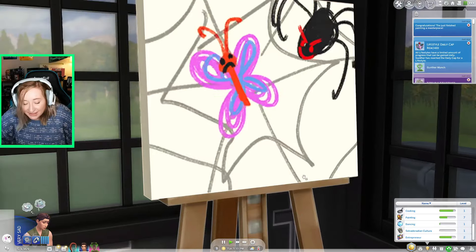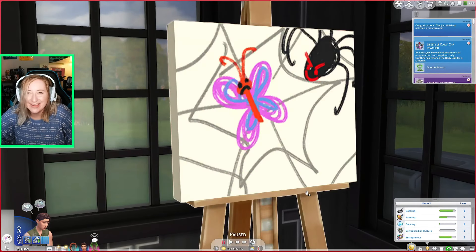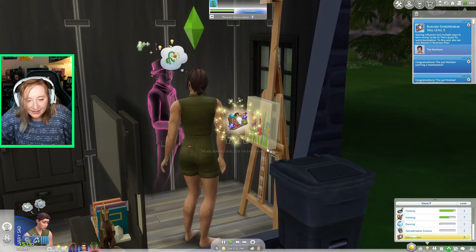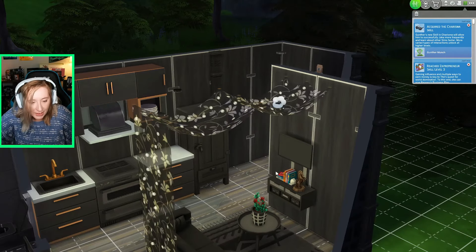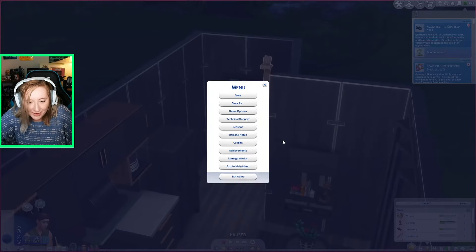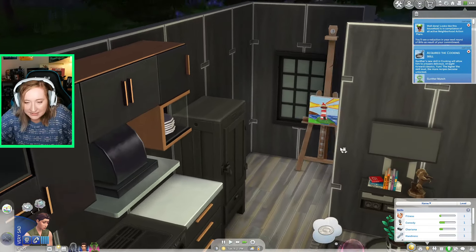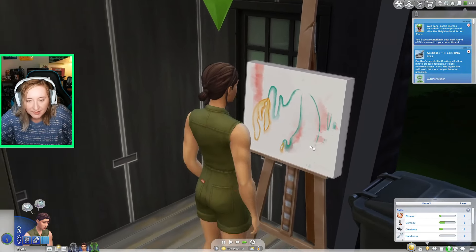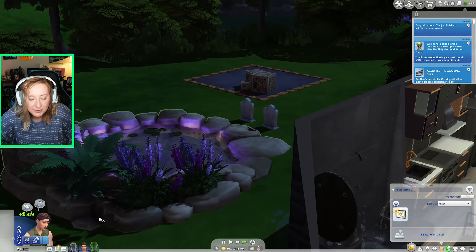I sell a painting for $1,300 — a masterpiece! Then another masterpiece right after. I'm channeling my sadness and grief into my art. Now I can buy the rocket ship — after buying it I only have $1,000 left, which isn't bad. I thought it would be another five thousand. I can make that back by painting another masterpiece. I do a sad painting and it sells for even more — another masterpiece!